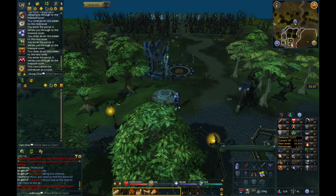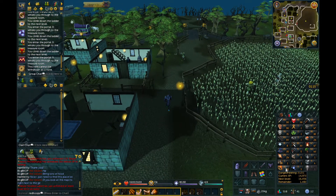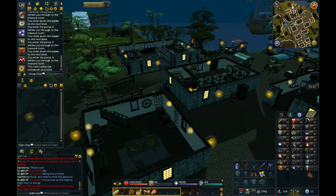I got 31 Dungeoneering, which is a pretty useful skill. It's pretty simple to train and it's really useful especially when you get membership, so you can get those chaotic weapons.